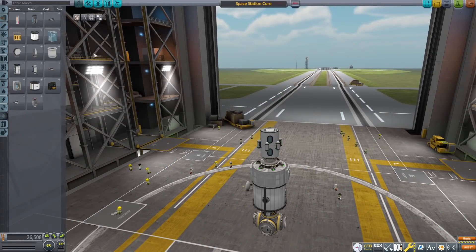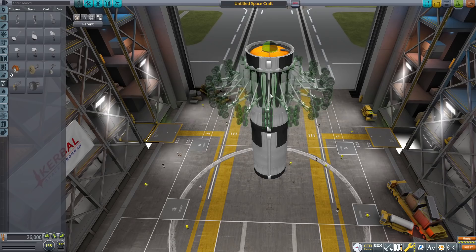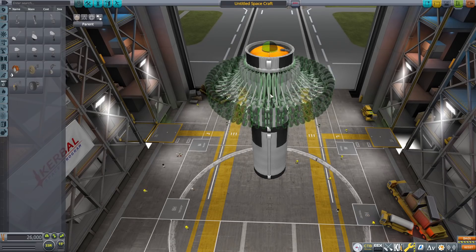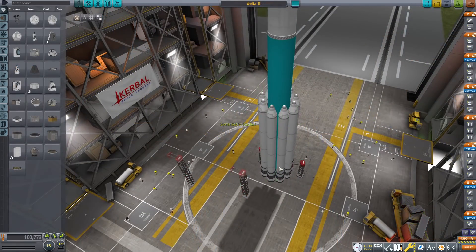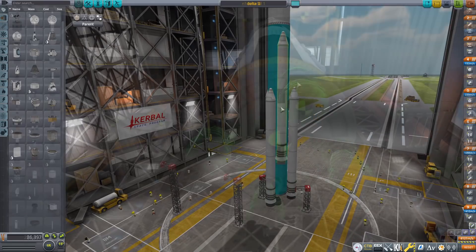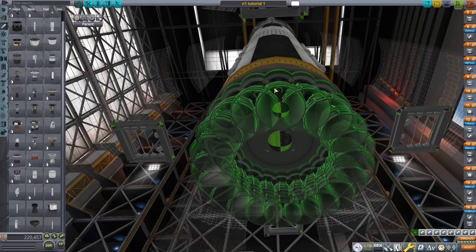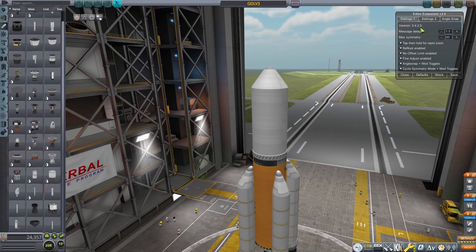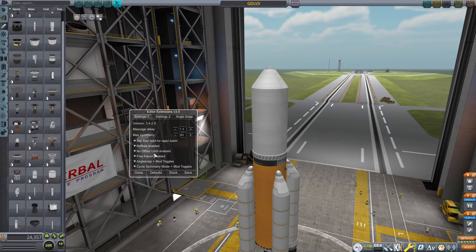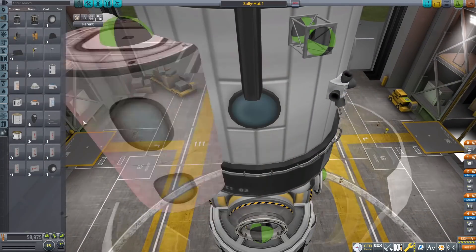Symmetry is another aspect of craft building that Editor Extension makes more intuitive. Normally you can only mirror up to a maximum of eight times, but with Editor Extension you can mirror as many times as you want and also access numbers not in the stock game, such as five or seven-way symmetry. This is really useful if you're building a craft with an odd number of symmetries like the Delta II, or if you need to place 30 engines on the bottom stage of an N1. This mod has many other features that make building more enjoyable, and it's absolutely essential for a more streamlined building experience.